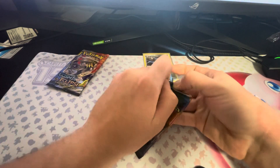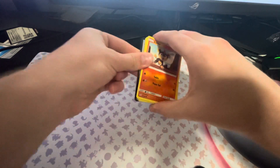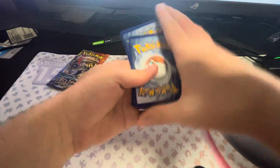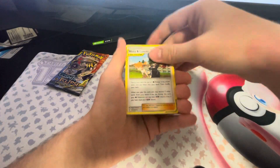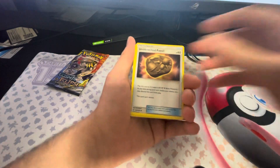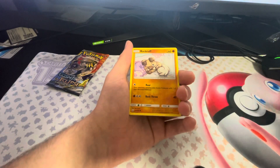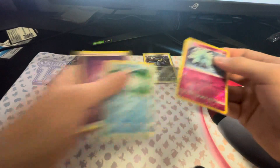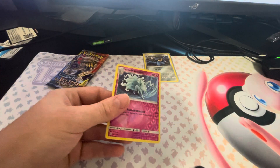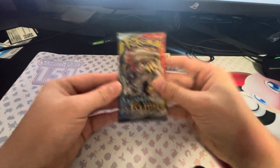Come on, Cosmic Eclipse, give me some good cards. We got a Pikachu, Litleo, Koffing, Nosepass, Snorunt, Rockruff, Alolan Ninetales reverse — which is a rare — and a Swanna. Nothing too good, so I'm really hoping the last pack of Cosmic delivers.